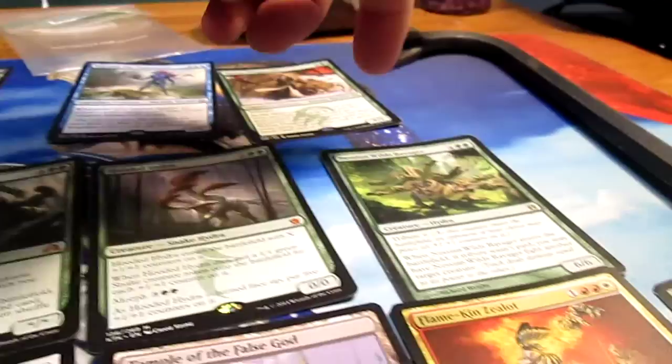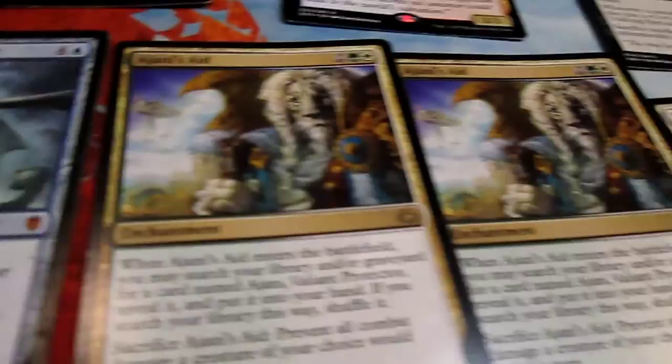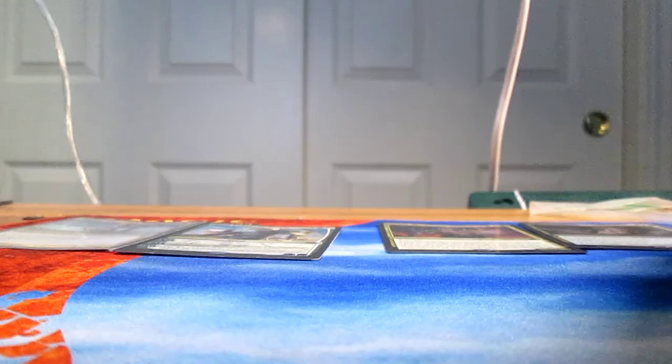Legendary, legendary, legendary — and then some artifacts. Hold on. Okay, I knew I was missing a lot of legendary creatures and it turns out here they were, although I thought I had another Nisa.